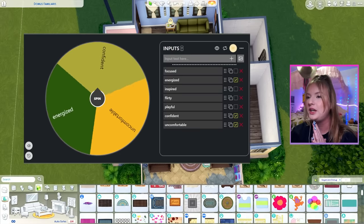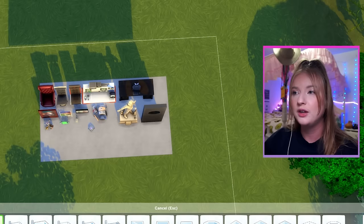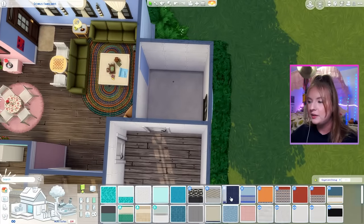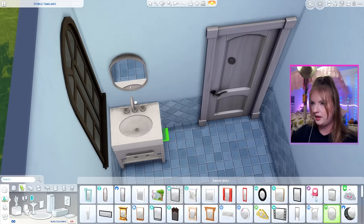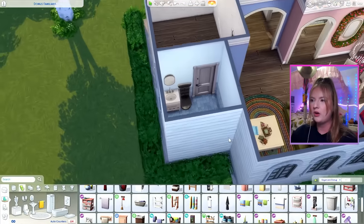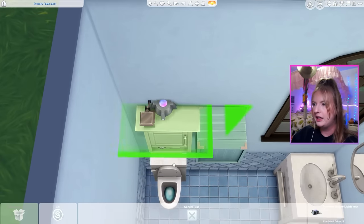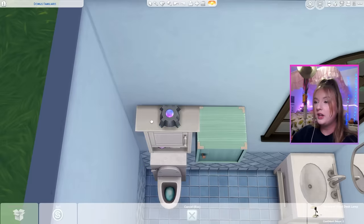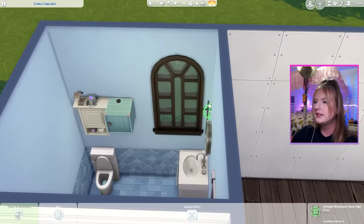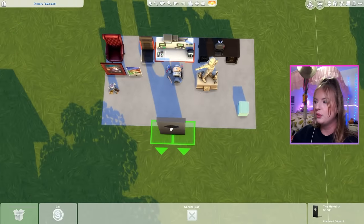Our next room is going to be confident. You have to hear me out on this one — I was thinking the bathroom could kind of work for confident decor, solely because of this item, the monolith. The color for confident in the game is a very, very light blue. It would be so weird to just put a chair here for the sake of more confident decor. We've got this portable galaxy light show on top of the toilet cabinet with the Nerves of Steel desk lamp. And we also have the Straight Bazolians neon sign — maybe put it next to the mirror, so every morning when you're brushing your teeth, you can remember the grind.